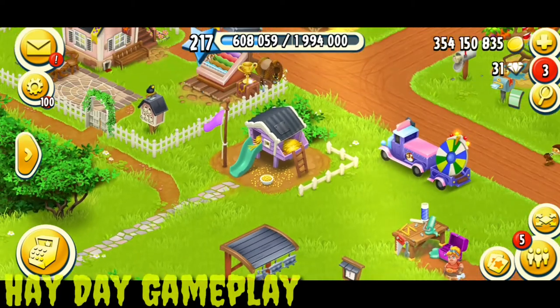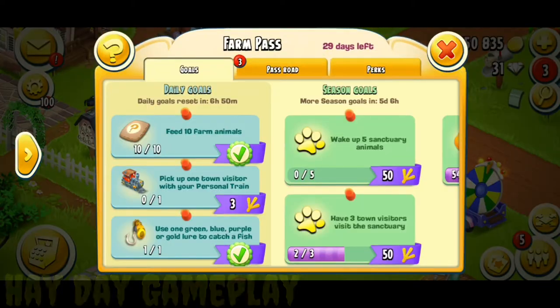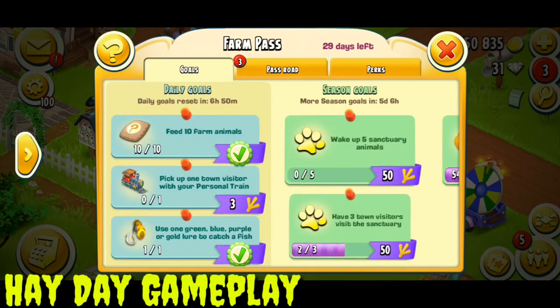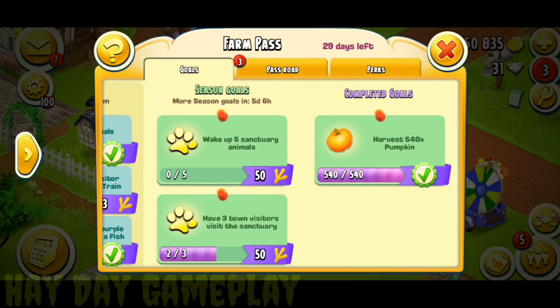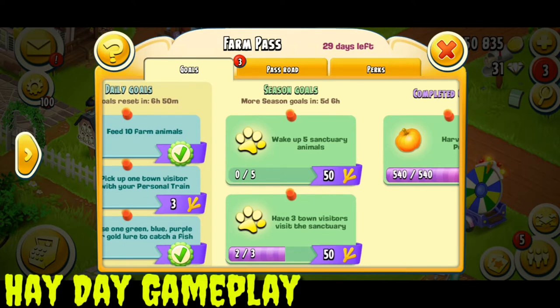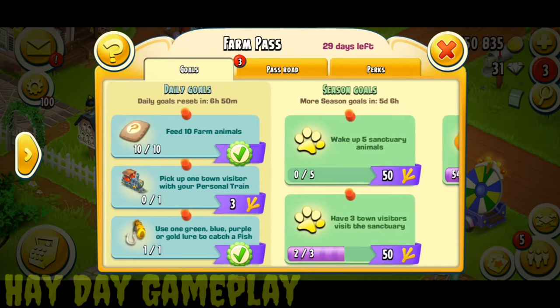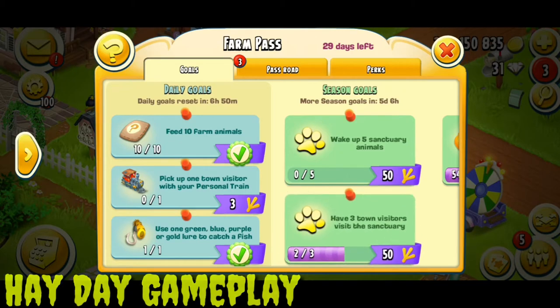First of all, let's check the farm pass. I am already playing the farm pass. I have completed the harvest 540x pumpkin goal, and two goals are still remaining: have five century animals, and have three town visitors visit the century.